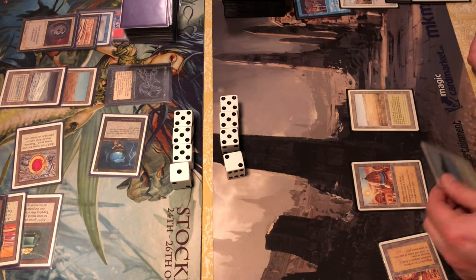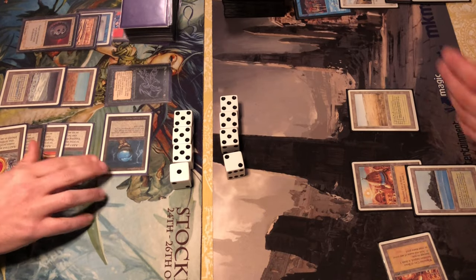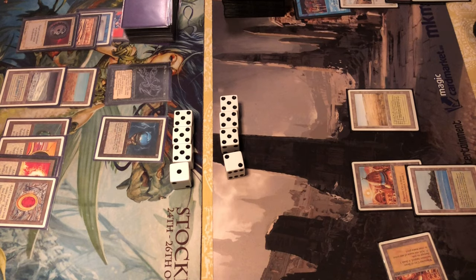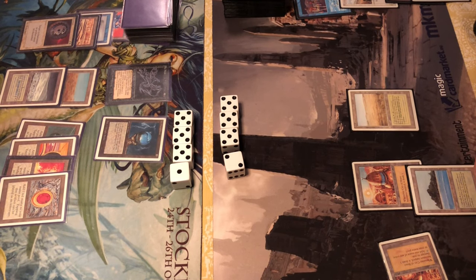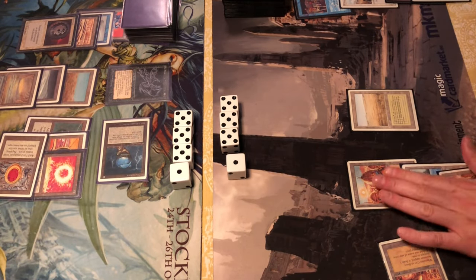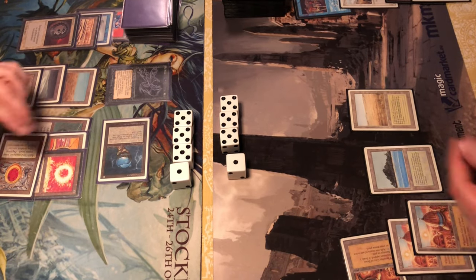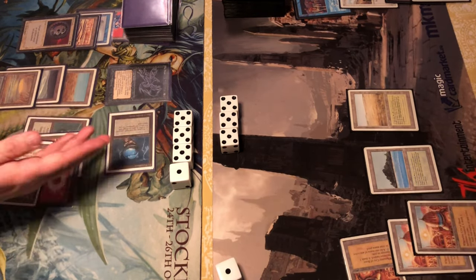Another City of Brass comes out, and an Icy taps his City of Brass in his upkeep — putting even more pressure on his mana base and doing damage on top. Hard to box him in mana-wise though, he has so much land in that deck. Even without a creature, that single Icy has offensive capabilities because of those Cities of Brass, removing his mana production each turn. Icy Manipulator is a really nice card — liked it as a kid too.